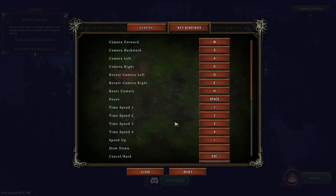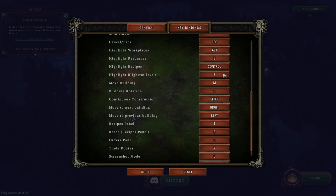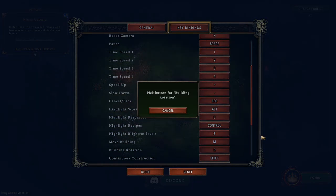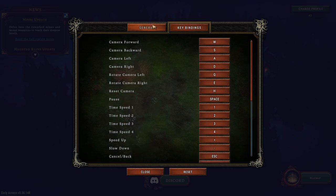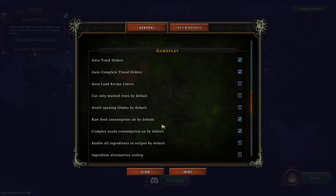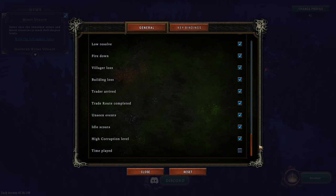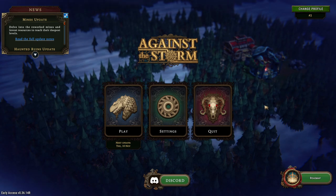You can do rebindable keys as well — you can. Very cool. I would like to change building rotation to right-click, but it doesn't look like I can do that. I'll get used to it. It would be nice if I could make that right-click. But overall, nothing too crazy. A lot of gameplay options you can change, and you can also change all of the alerts that the game gives you. It'll pop up alerts, and you can turn them off if you don't want them. They're not particularly intrusive.